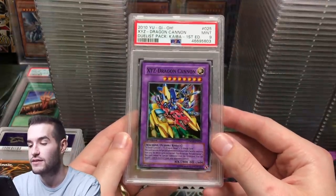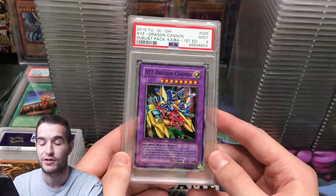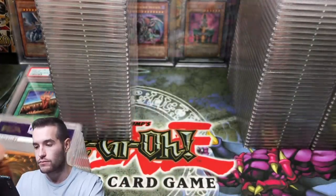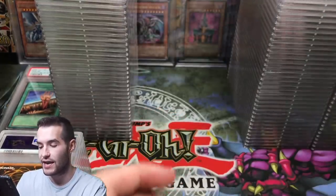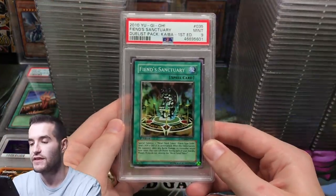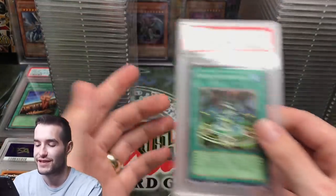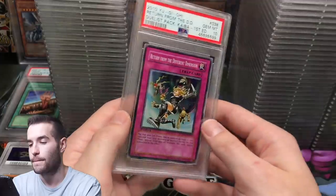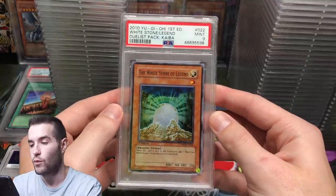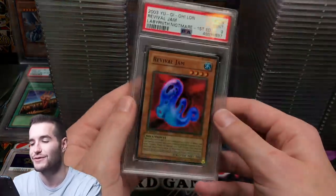Now these are the third person's cards — from when I opened a Duelist Pack Kaiba first edition box. We got a PSA 10 and a 9 on his Dragon Cannons. Fiend Sanctuary got a 9, and another Fiend Sanctuary got a 9 — pretty brutal. Different Dimension got a 10 — cool. White Son of Legend — he got one of the Blue Eyes in 10, which are just super rares but they're worth about $500 now, it's crazy.